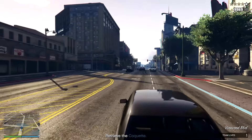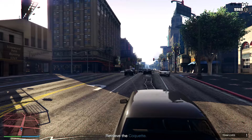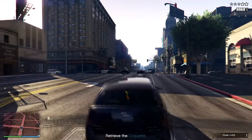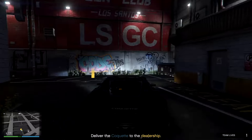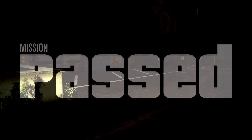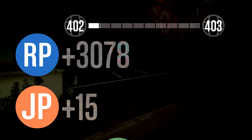The next mission is called Chasers. This one's so darn easy. The only thing you got to do is take out the NPC in a vehicle. Once you've done that, get yourself into that vehicle, lose the fuzz, then bring it over here to the dealership. You get yourself around $18,000 and over 3,000 RP for that mission.